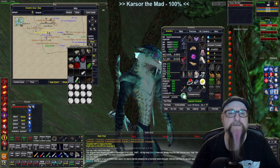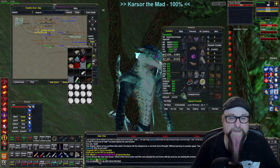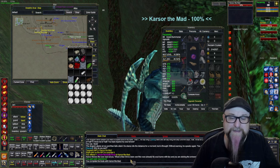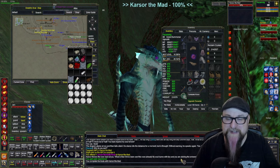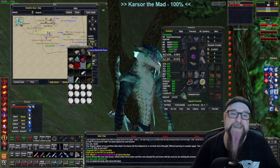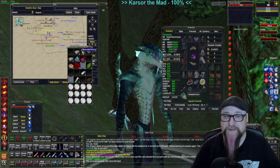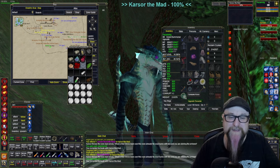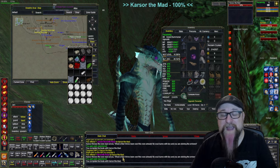So we will give him our lesser rune first. Carsor throws the rune back at you saying he's already been over this rune — his soul burns with fury. I like this guy, he's just great. So if I didn't already have the spell, he would give me a spell. Let's try the regular Muromite Rune — again he's throwing it back because I already have the spell.